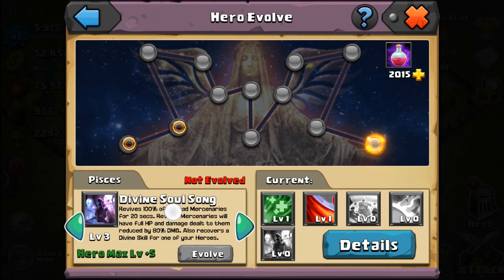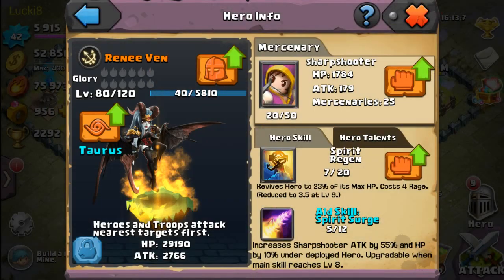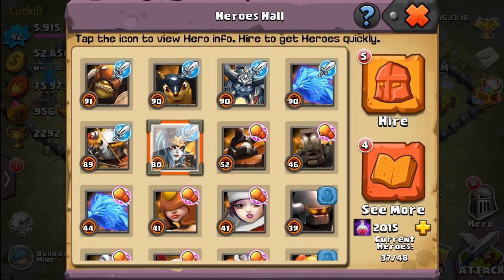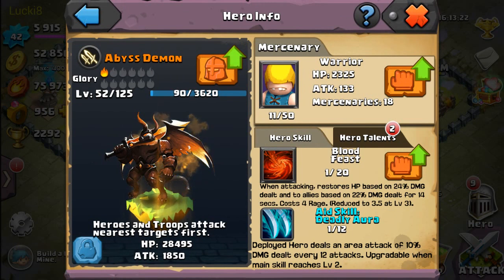I don't think you should invest a whole lot of time in her divine skill because it takes a lot of mutagen and a lot of shards. I have a decent amount of shards to evolve her to level one, but I'll need more for max evolution. Let's go to the Demon — he doesn't have a divine skill right now.